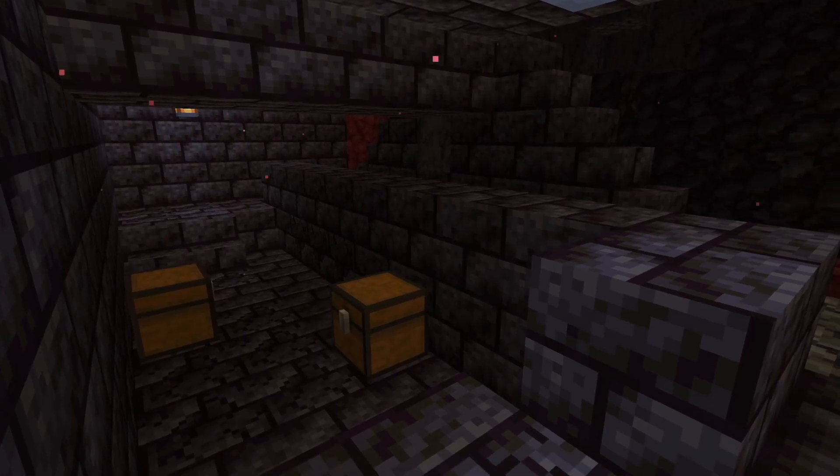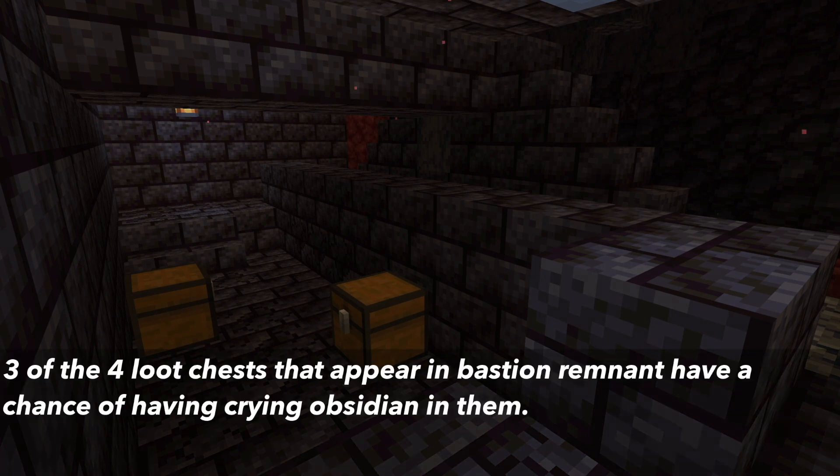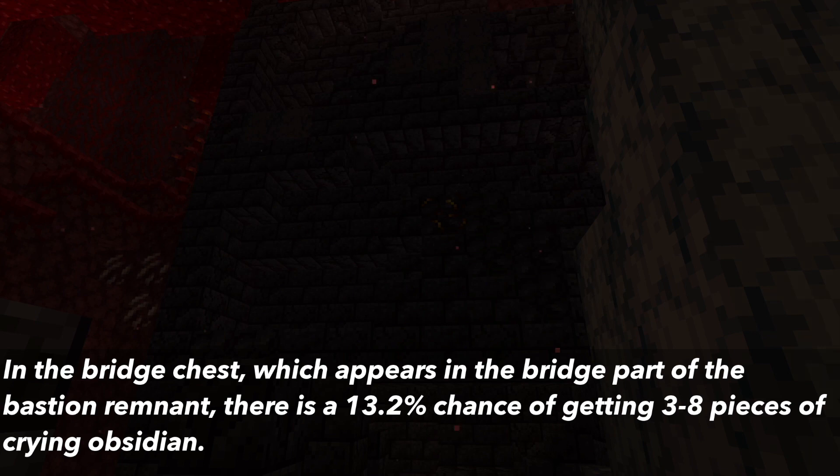In the Bastion Remnant there are four different loot chests that correspond to different structures, and three of these have Crying Obsidian as possible loot. In the Bridge chest, which can be found in the bridge part of the Bastion Remnant, you can get three to eight pieces of Crying Obsidian, and there is a 13.2% chance of this happening.